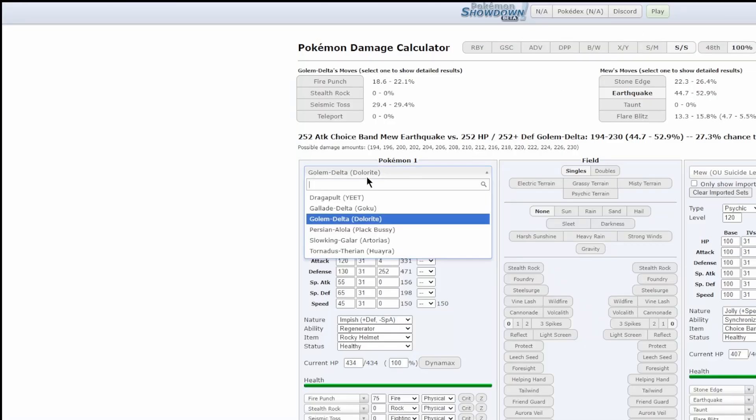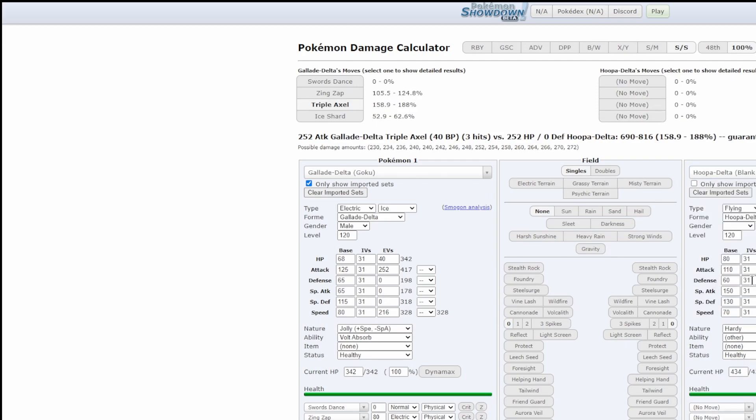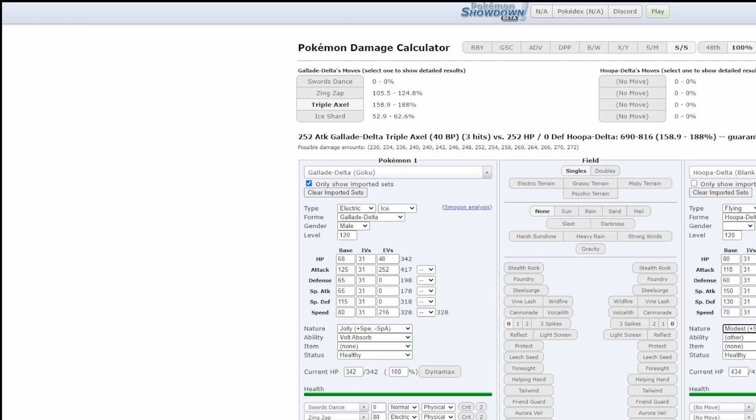Arrow Blast, okay. Versus Hoopa Delta — let's say max HP max Special Attack, Ice Shard only does up to 62. Let's say you're Modest Specs — actually no. For you to do anything to me, let's say you're Modest Scarf — it doesn't matter. Choice Scarf Arrow Blast does 32 to 37, even with crit.